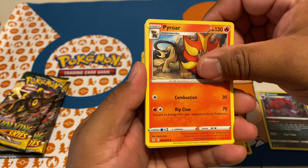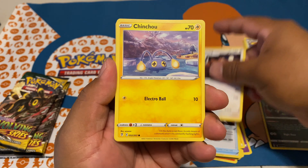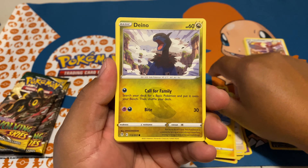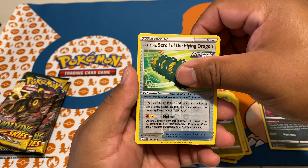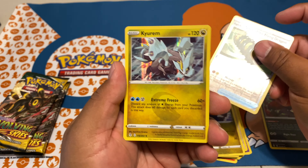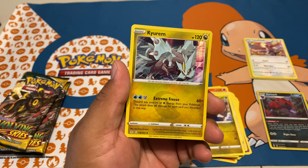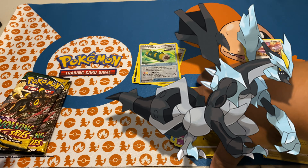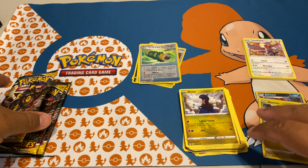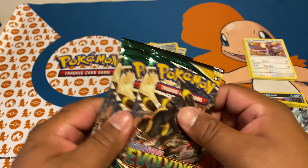Four cards again. Lightning energy, Pyroar, another dragon Fang skull, Ursa Ring, Chinchou, Dino, Pumpkaboo, Carvanha, reverse holo Dragon Scroll, and a top holo Kyurem — however you want to call it. There are two versions: White Kyurem and Black Kyurem. Moving along here to our four Umbreon packs.